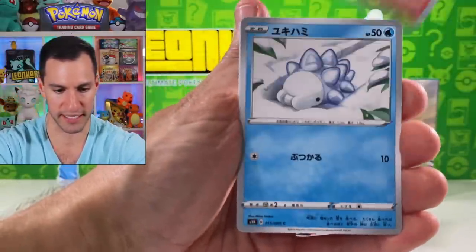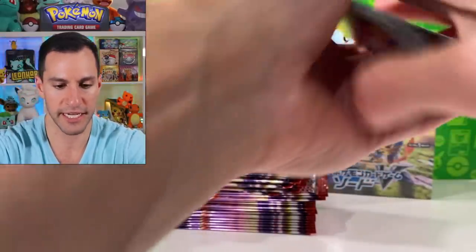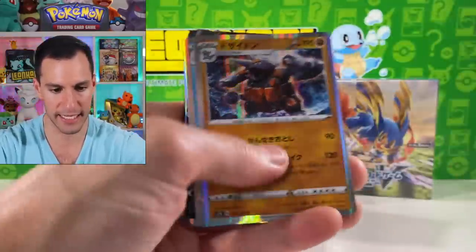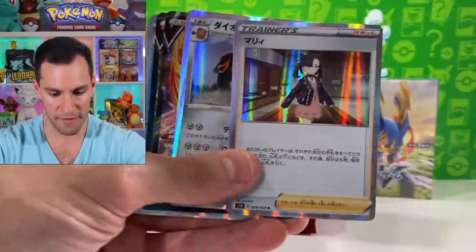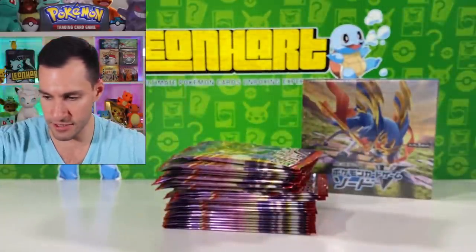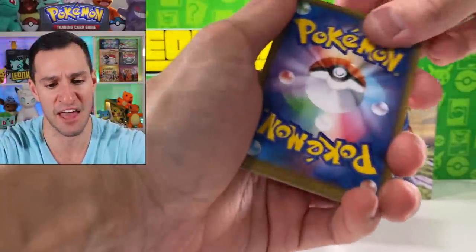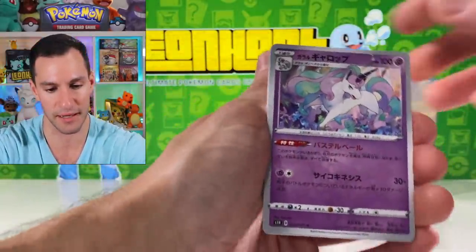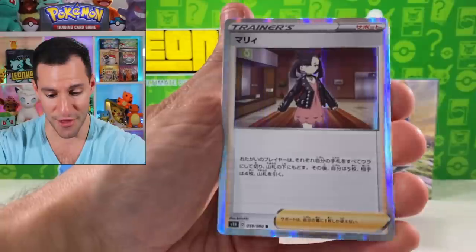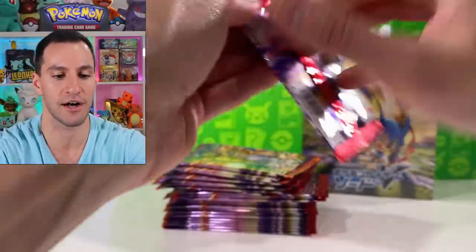Wooloo, Hitmonchan, and Aurora Energy. Here are the pulls from the previous box — there's the V-Max card, we got Indeedy V, some holographics, Sableye, a very nice Marnie holographic, Zamazenta, and some more holographics. Let's get into this next box! Simple reminder: please hit that thumbs up button and consider hitting that notification bell. Rapid Ash, Dubwool, Hitmonchan, Ponyta, and another Marnie holographic card — I do like the pattern of the holos.